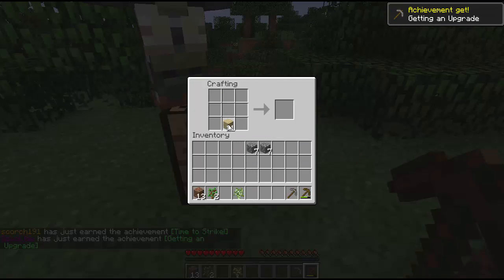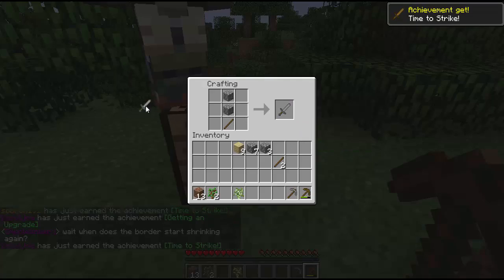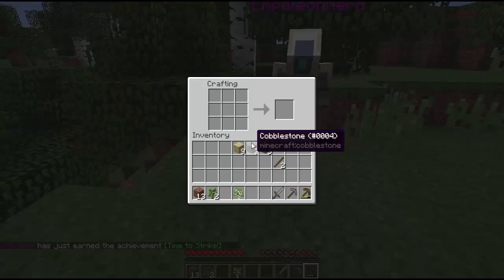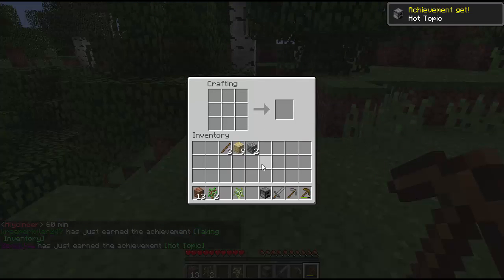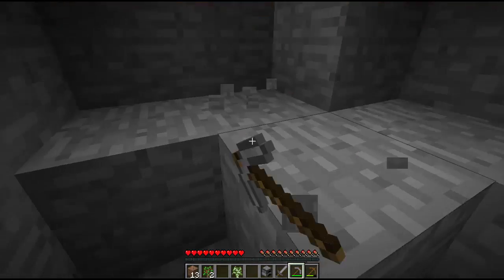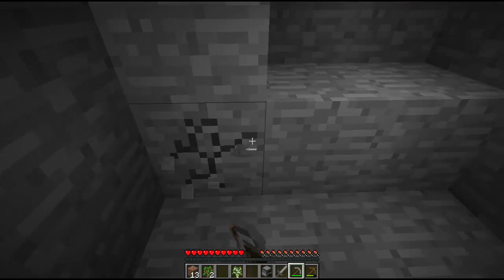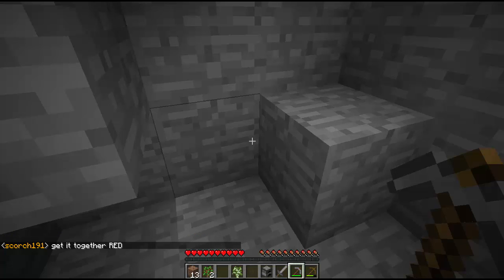Let's get that. Here, I'll make you a sword. And what else do we need? A furnace. I need more stone. One second.